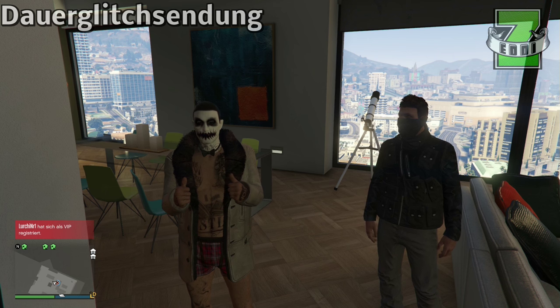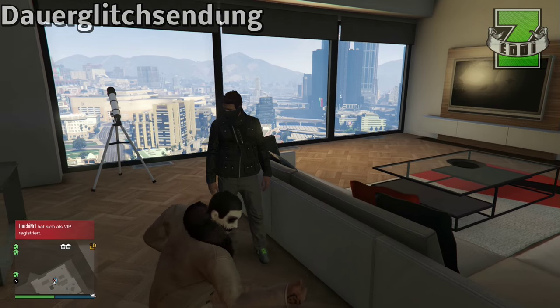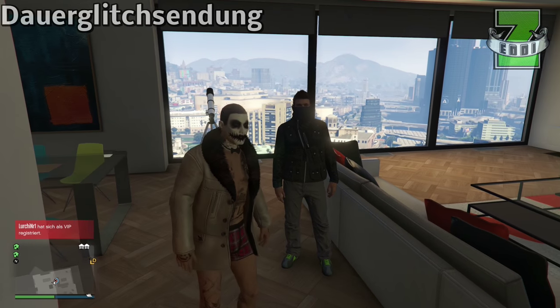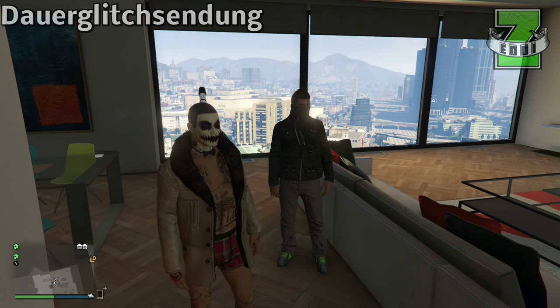Ihr braucht als erstes einen VIP — das könnt ihr auch selber machen. In dem Fall war es der Löwchen Nummer 1, super Sache, und er hat mich dann eingeladen, als Leibwächter für ihn zu arbeiten, um nachher Los Santos ein bisschen frisch zu machen.